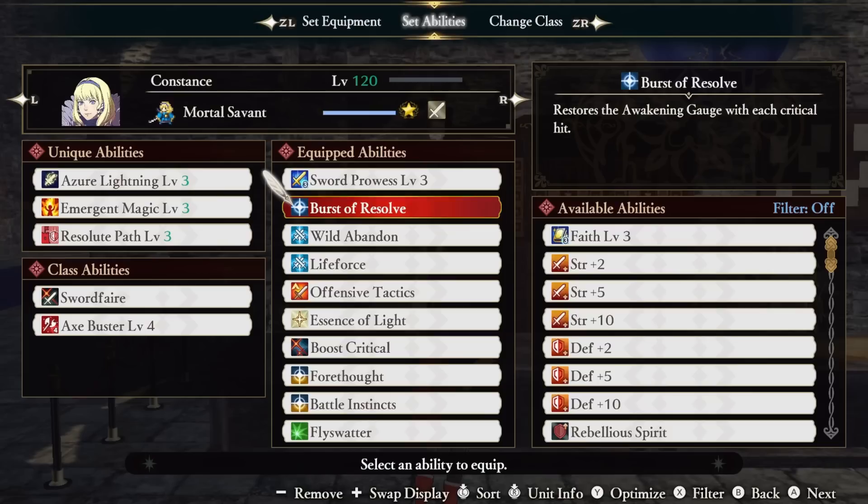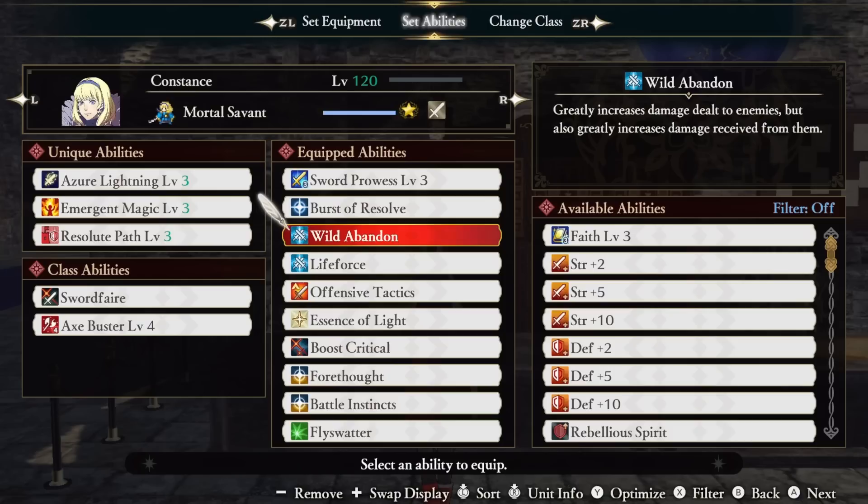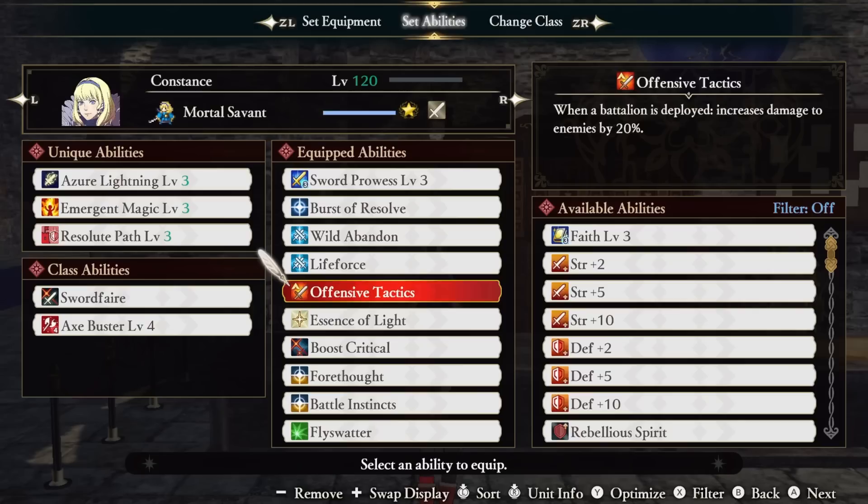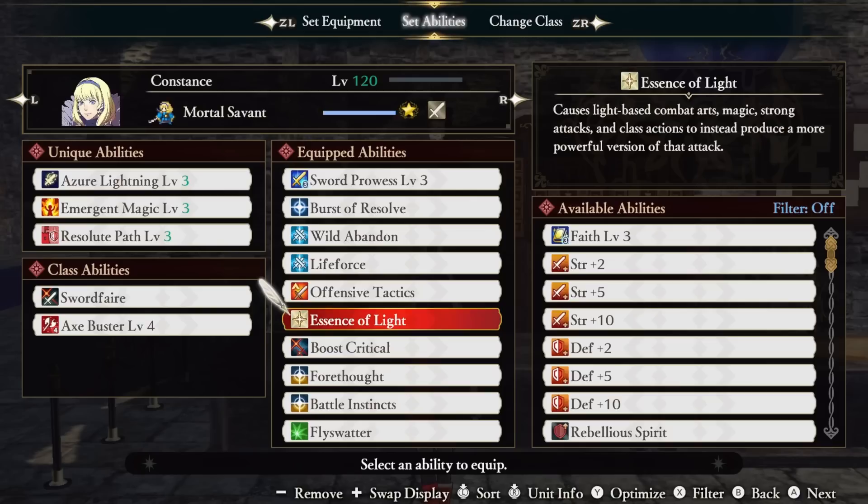Wild Abandoned greatly increases our damage to enemies, but also greatly increases our damage received from enemies. Life Force greatly increases our damage dealt by combat arts and magic, but causes us to sustain damage with each use proportionate to might. This ability is why we're running Light Blade, because without it we're going to be using up all of our potions real quick. Offensive Tactics increases our damage by 20% as long as our battalion is still active.